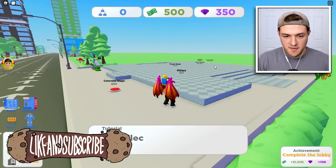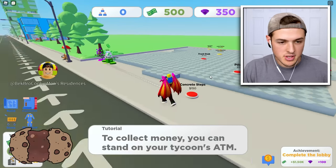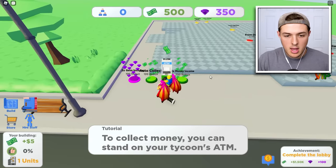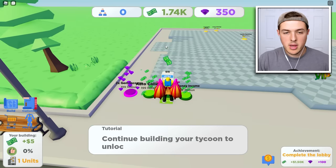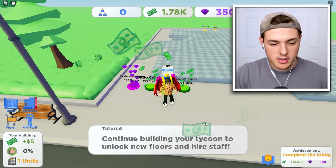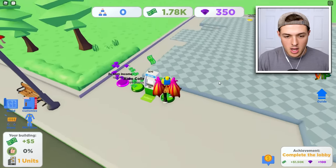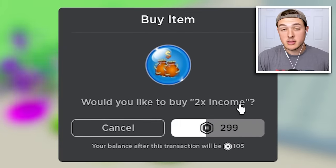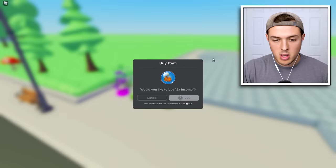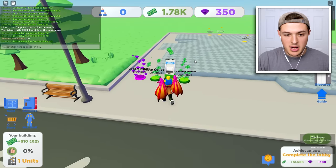First things first, we got to buy ourselves a foundation to collect money. You can stand on your tycoon's ATM machine — it's so far away, but there's my ATM machine. We made one point two five thousand dollars. I bought the two times money income for only 299 Robux — that's not a bad deal. I had enough Robux. Sweet, now we have two times our money income.